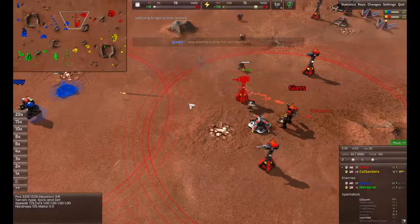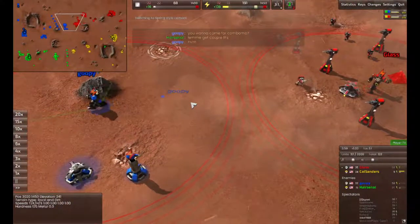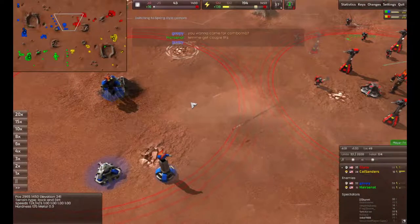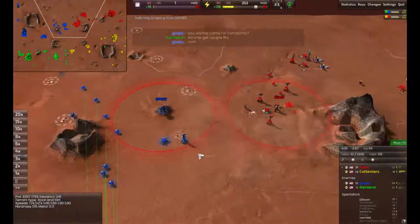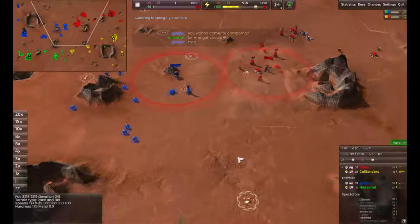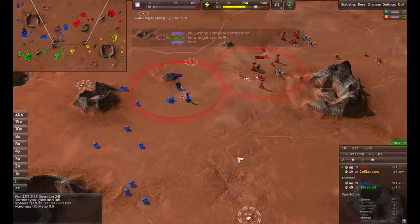We've got rockets — one rocket here and two laser towers. That is the minimum you need to stop a commander rush. If it was just one, the commander would rock right up to it, disintegrate or gun that turret, take about half its health and damage, but it would kill it.